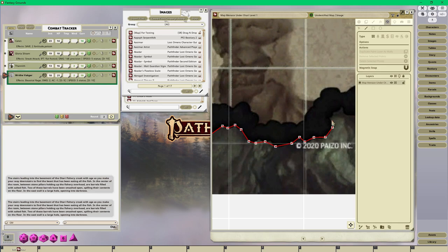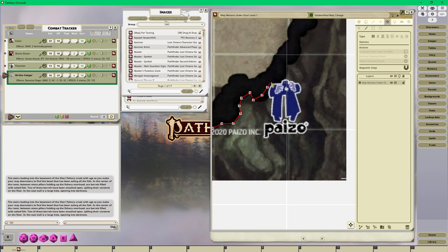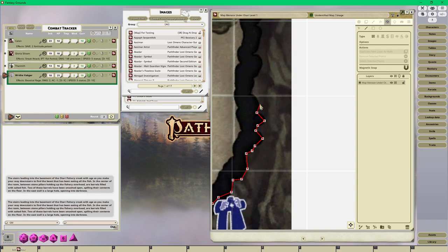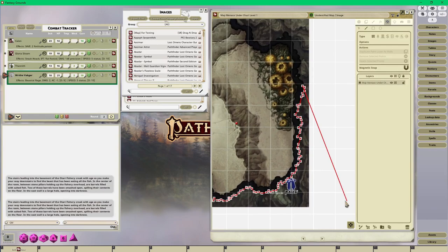Someone in chat asks: 'Mr. Dungeon Master, what is the 2020 Paizo incorporated logo on the floor, is that like a magical rune?' - yes, it is! I'll just work my way around the Paizo logo. You can do as many points as you want and make them as fine as you want. As long as players can see what's going on with the walls - I don't like placing occluders right at the edge where they can't tell what type of wall it is.